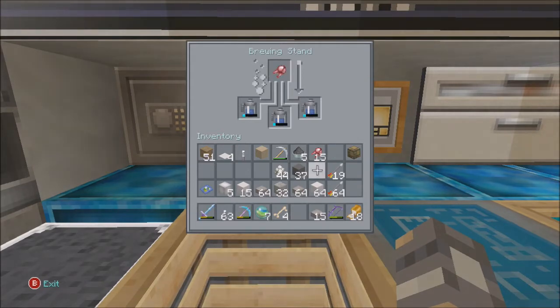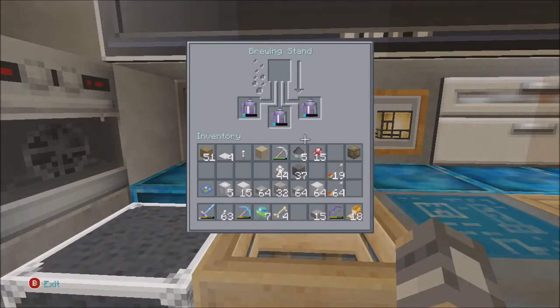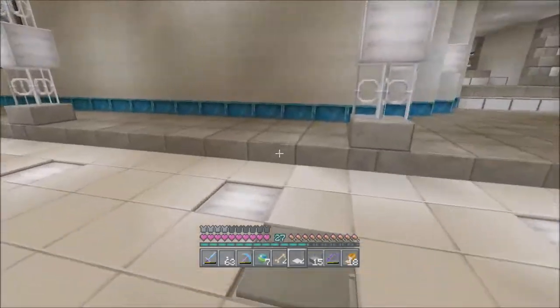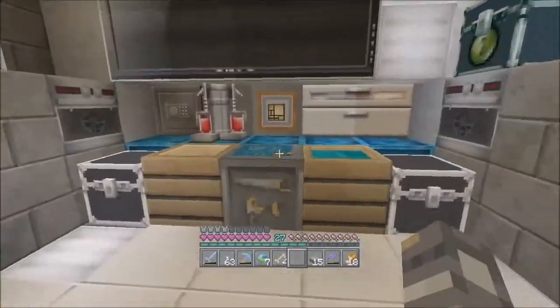Then we add the gunpowder and that makes it a splash potion. We have the gold and the apples in the chest - we can turn those into golden apples. So we're going to make a potion of weakness here. This should be the potion of weakness and then we throw it on them, splash it on them, feed them a golden apple, and then they turn into a regular villager. Oh wait - I almost forgot a very important step! They are not going to drink it on their own - we have to hit them with it. These have got to be splash potions - throw the gunpowder in there and then we're good.